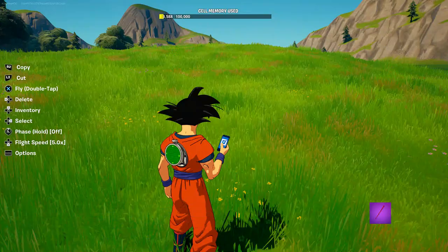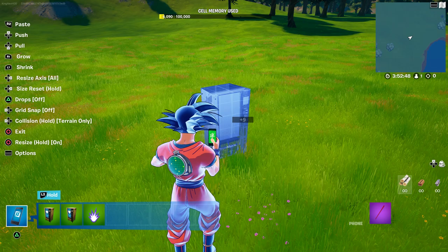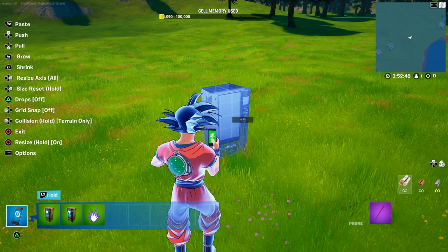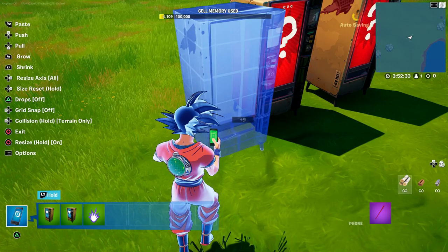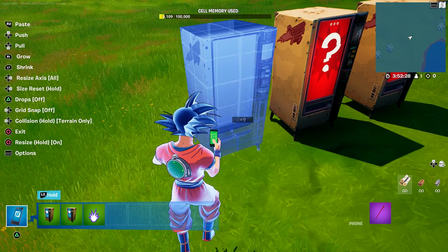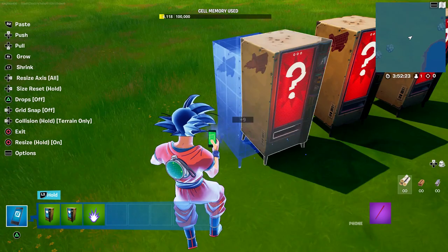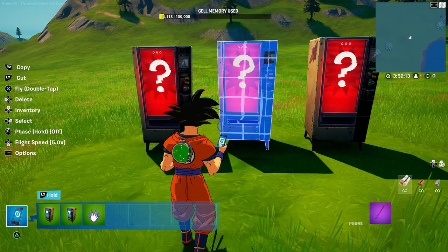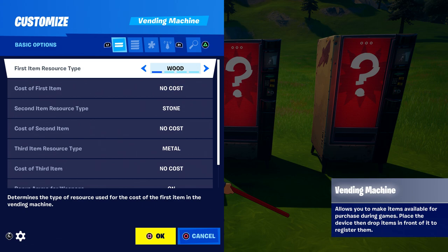Find the vending machine and use the VX spawn item. Press down and get the vending machine. Don't place it yet — place it right there, and then place another one right over here in this spot, and another one right here. Make sure you don't go inside the map.